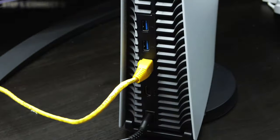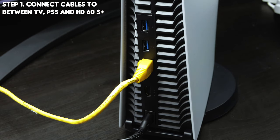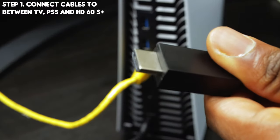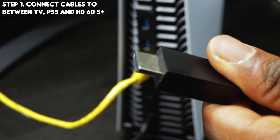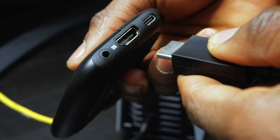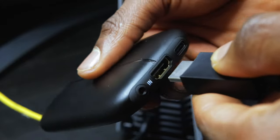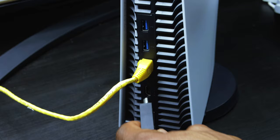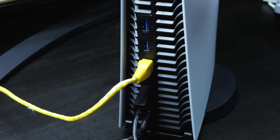Let's begin the setup process. We're going to start with the HDMI cable, connecting it between the PlayStation 5 and the Elgato HD60S. That's a very simple connection. You want to make sure that you're connecting from this into the input and then directly into the PlayStation 5.